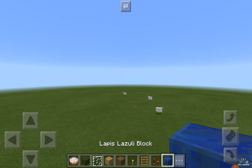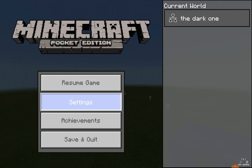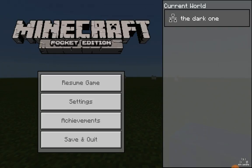So this is the main thing you want in survival. What you do is go to settings, go to creative, change it to survival, press cross, resume game — then look, you're in survival.